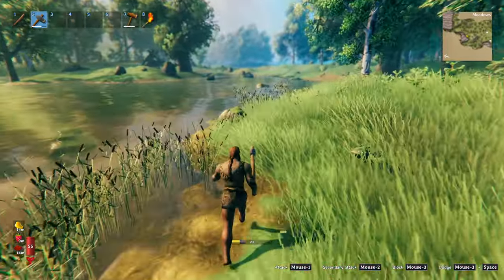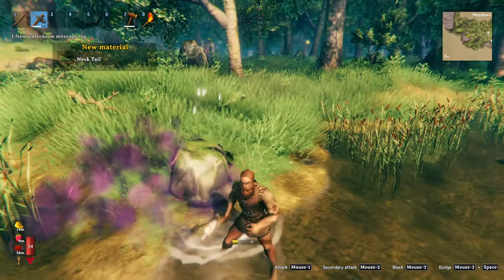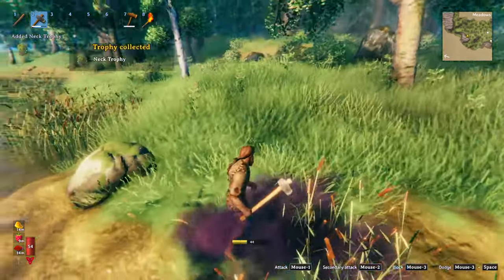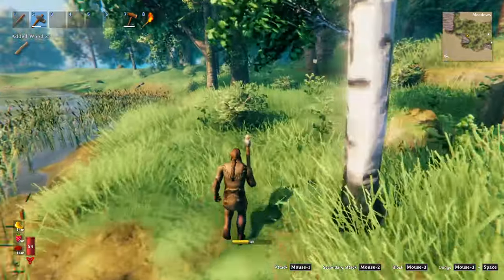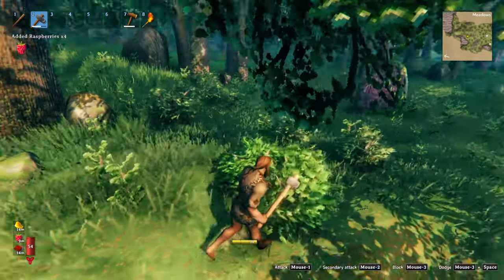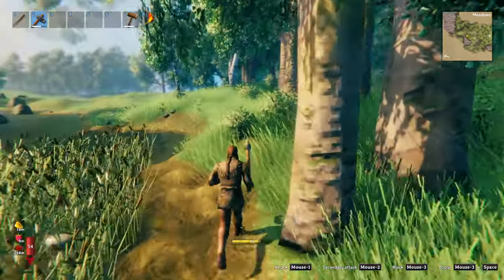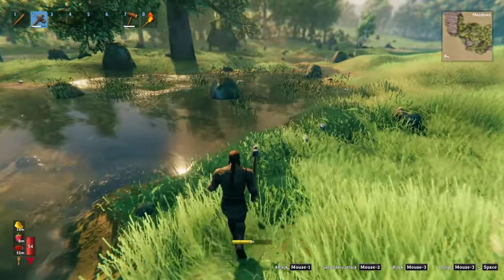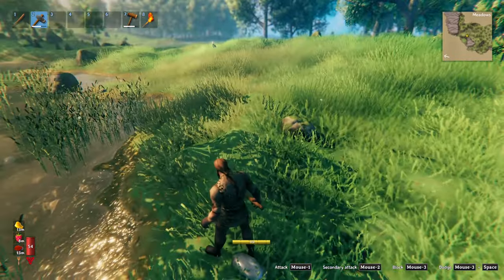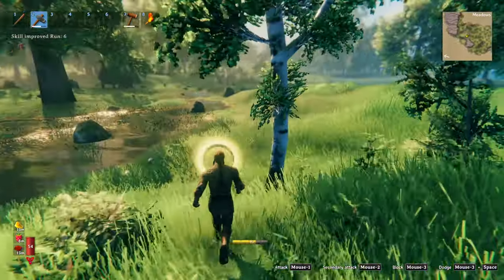Neck tail — that always cracks me up. This may become our long-term build over here. How much wood do we have on us? Got a good amount of wood. I'm going to let them be — I don't want to rile them up just yet. Neck tail spawns, there's a boar really close.